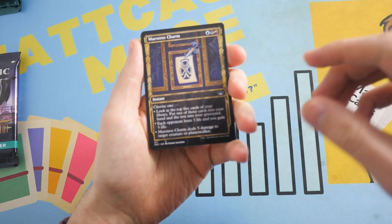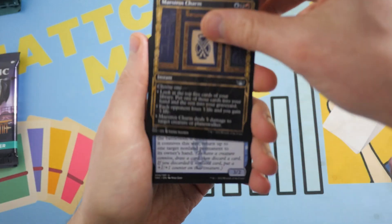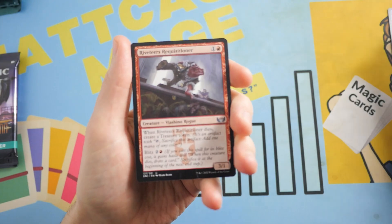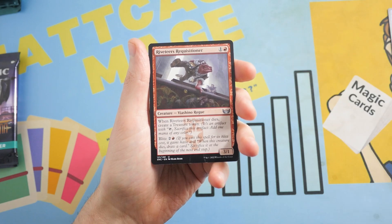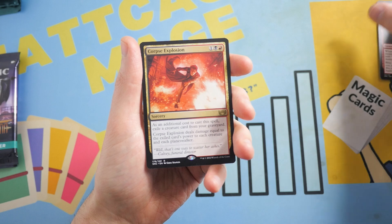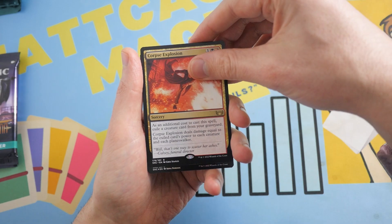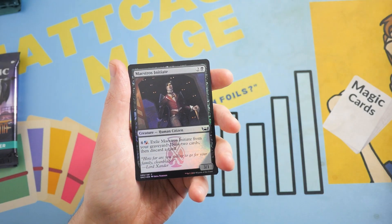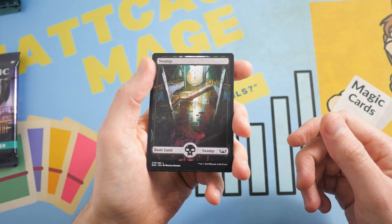First pack — Maestro's Charm to start things off. Psychic Pickpockets, Riverdeer's Requisitor, Corpse Explosion. We actually have a foil in this pack as well — the rare is a foil common, Maestro's Initiate. And there's a beautiful full-art Swamp.